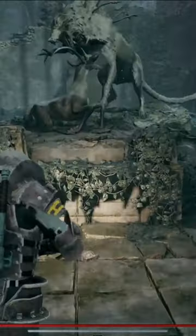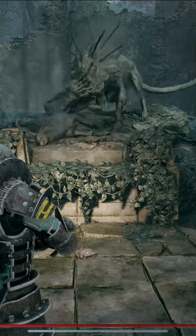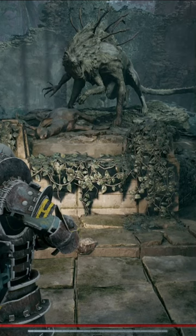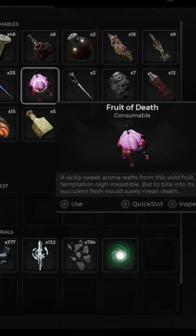Did you know that the two statues in Yesha that you can find have hidden secrets? For the first one, if you equip the Ravager's Sigil amulet and then head to the first statue you see in Forbidden Grove, it will unlock a secret area down below, which you will get the Fruit of Death.